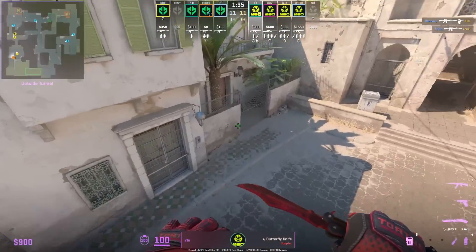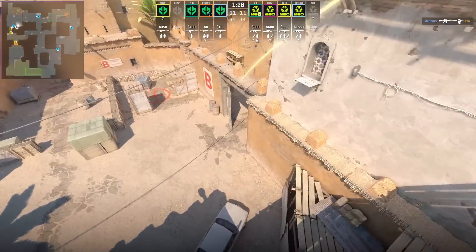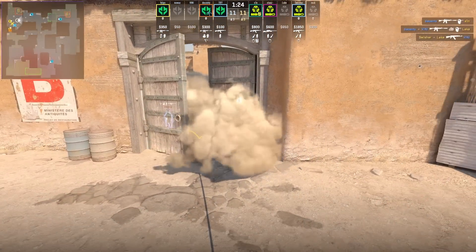This is a really fast B door smoke from Sin from outside upper dark. Stand at this wall, aim here, then jump throw. The smoke is going to land inside the doorway.